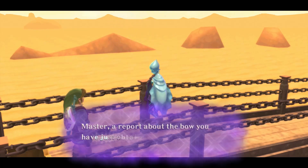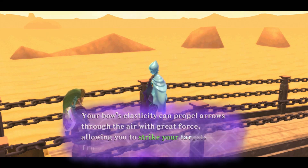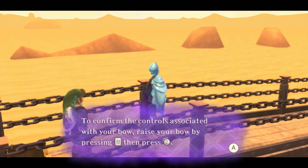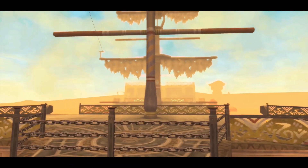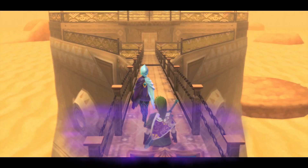In Skyward Sword, the slingshot is still useful against certain enemies, and the bow is a little more geared towards really far range — you can't use it super effectively up close, so the slingshot is better for that. Also the bow kills enemies rather than just stuns them, so it depends on the situation. Fi will also point out that there are various targets on the boat that we can interact with using our bow, so we're going to be doing that in a little bit.